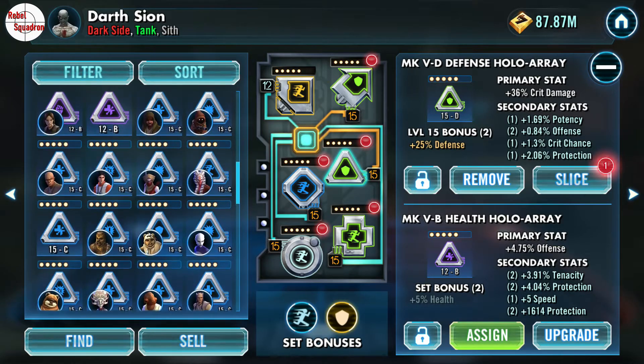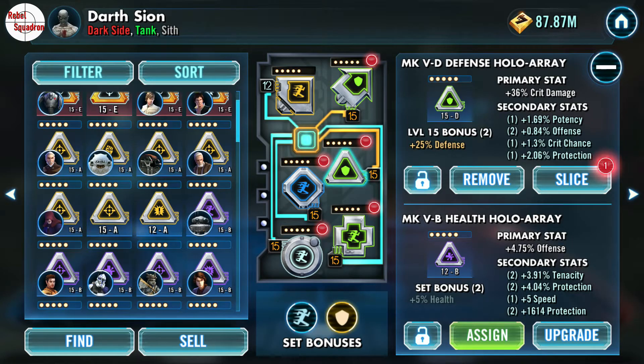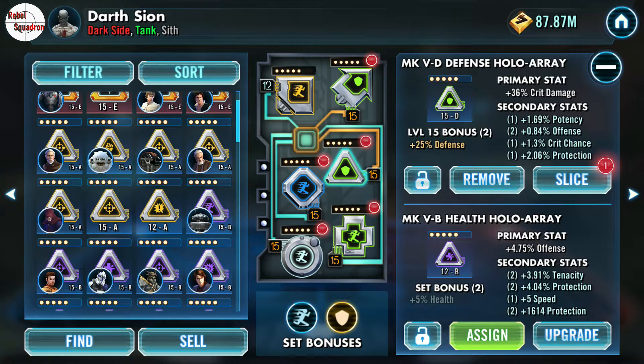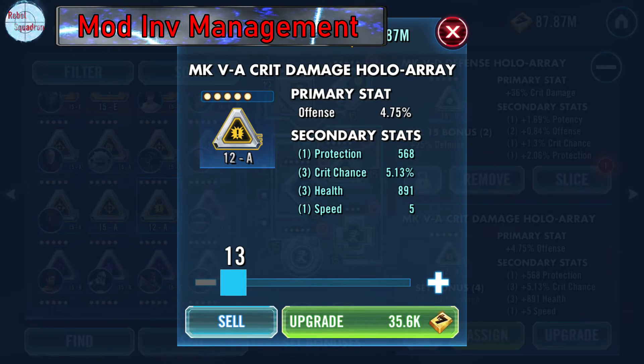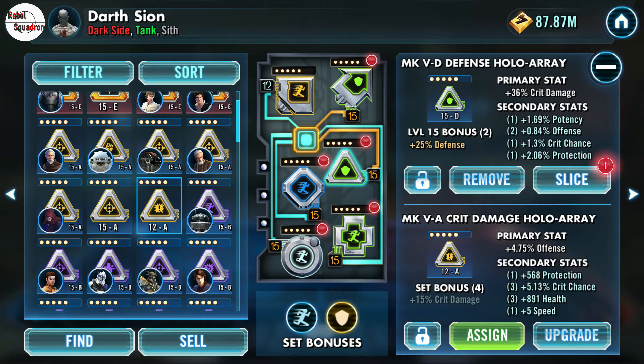Every once in a while, sit down and spend a decent amount of time on your inventory management. With the credits you're spending leveling these — when you sell a mod you decide not to keep, you will get some of those credits back. So you're not losing out on everything you put into it. It's not going to be nearly as much as what you spent, but it's not going to be a complete waste.